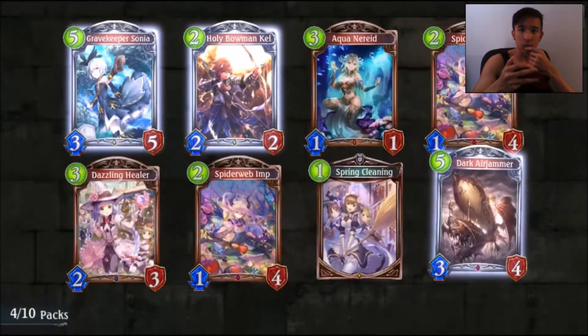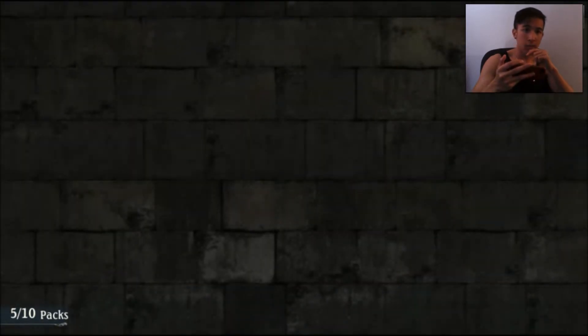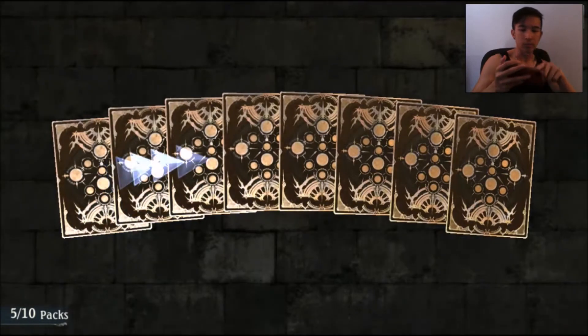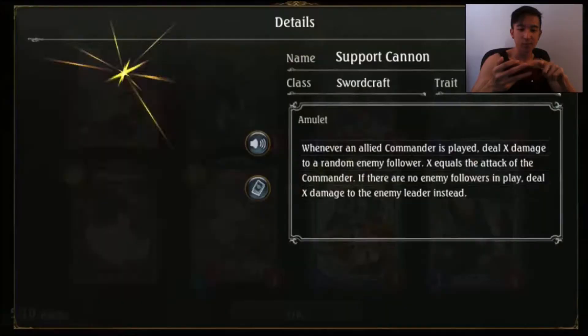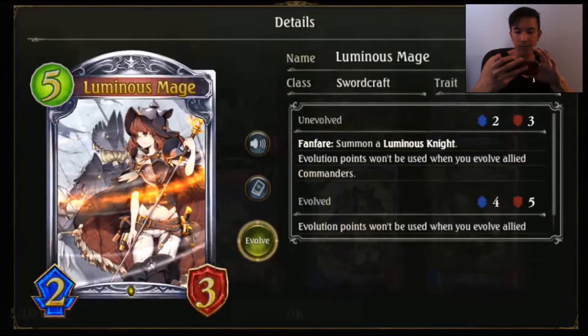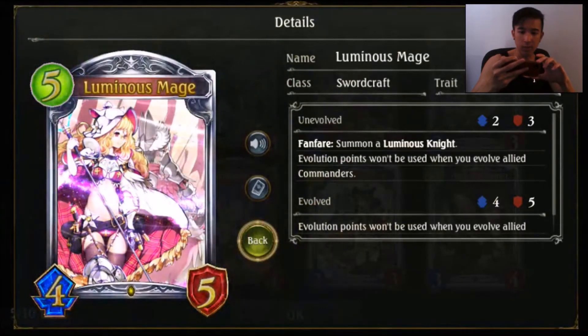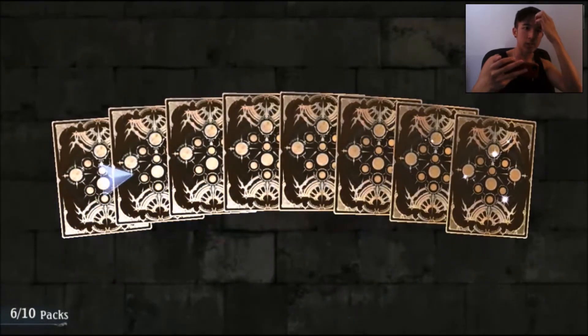Fourth pack, nothing again — another Dark Air Jammer, Gravekeeper Sonia, a lot of man cards in this series. But we finally got an animated card! First off, a gold rare: whenever an allied commander is played, deal X damage to a random follower, where X equals the attack of the commander. If there are no enemy followers in play, deal X damage to the enemy leader instead — pretty good. And the animated card is Luminous Mage, a pretty good high rare from the other game.